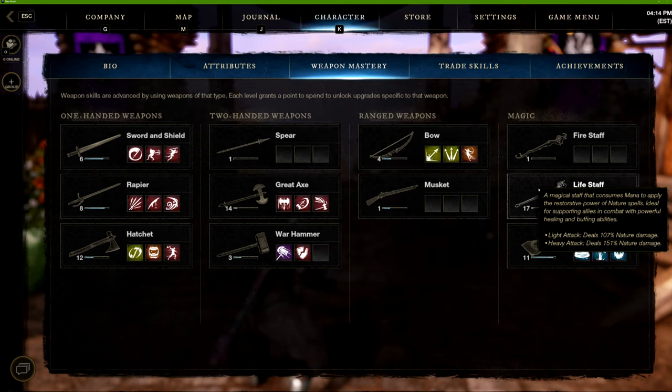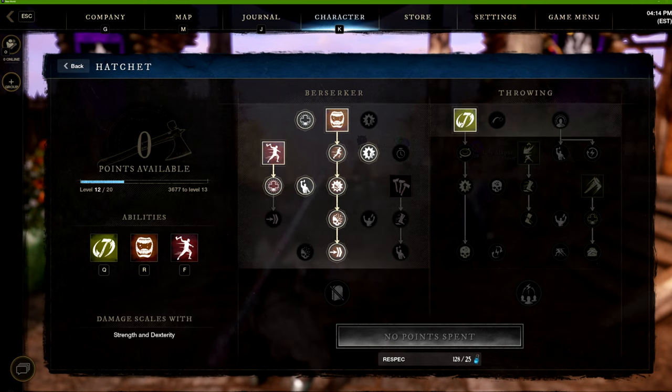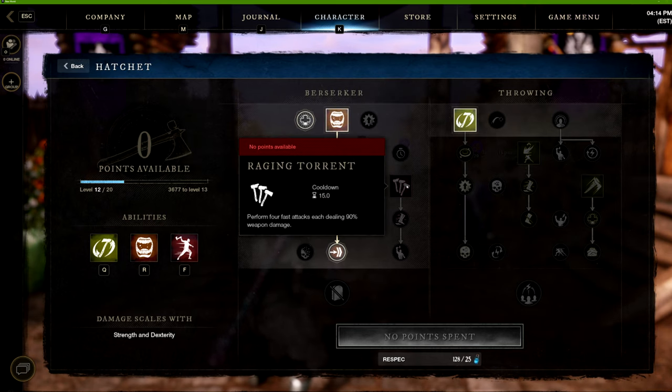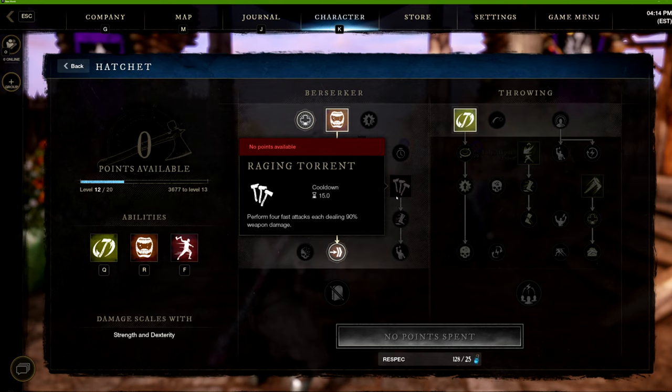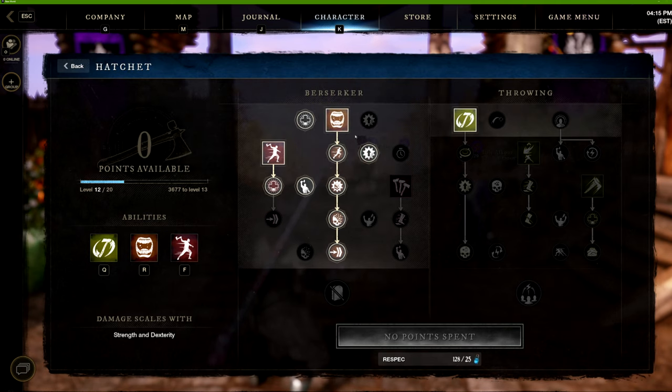Moving on to the hatchet — my current setup uses Rending Throw but I'm not sure I'll keep it. I used Raging Torrent for a while and liked it, but its cooldown is higher. Rending Throw has a 15-second cooldown but doesn't feel like it does a lot of damage at my current level. I'd love to hear what you guys would use in that slot.